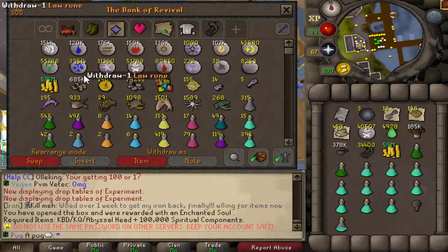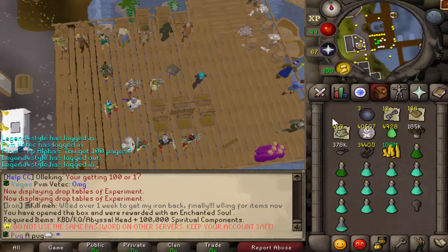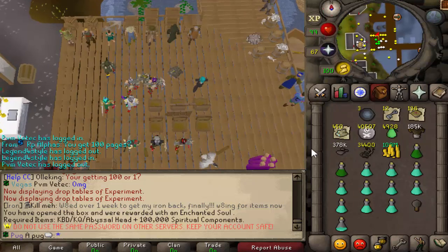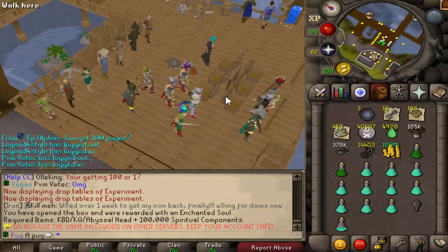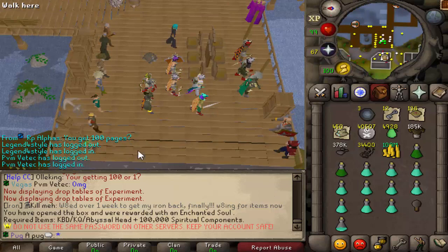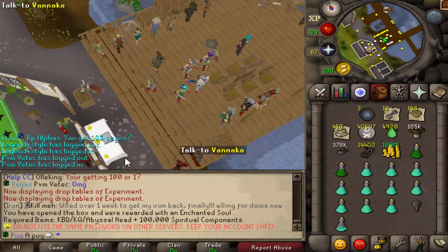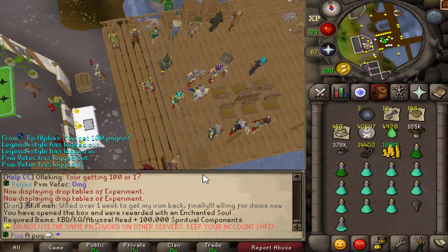That one I believe is 50 mil. All of that for an Enchanted Soul — rip. Oh that sucks! If it doesn't yell, it's not good. So three hours, we made 33 mil an hour. Obviously you could do better if you get the imbued eye — I believe that's the most expensive one at 175 mil or something along those lines.